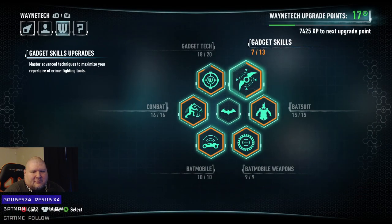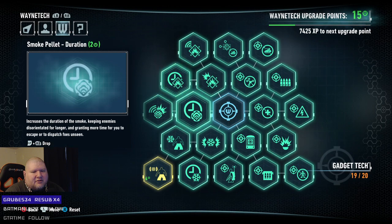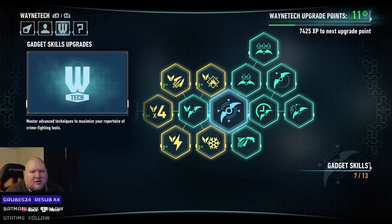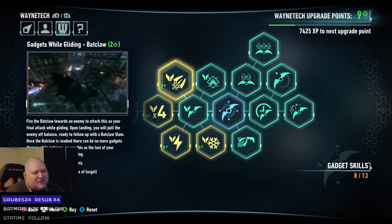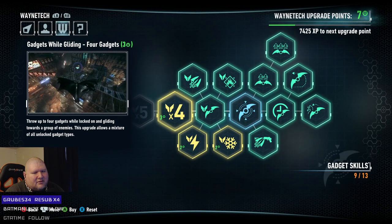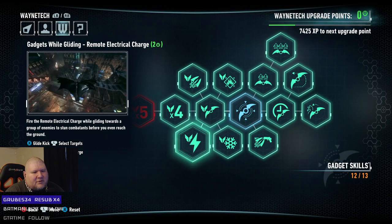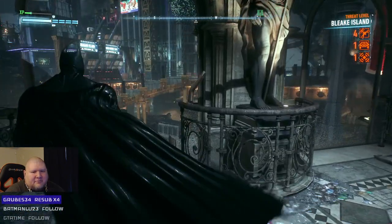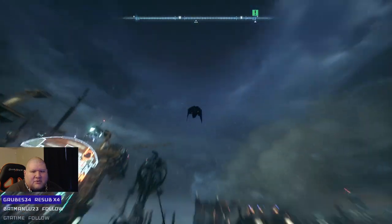All right, we've got 17 upgrade points. We should start looking at maxing out gadget tech — explosive gel stun duration, freeze cluster proximity mine. Don't ever really use those, but hey, why not? You can use the Batclaw while you're gliding — glide kick and then select target. Okay, we can use up to four gadgets as well. Awesome. Let's head to the safe house real quick and do that part, and then we'll probably wrap up this stream for tonight.